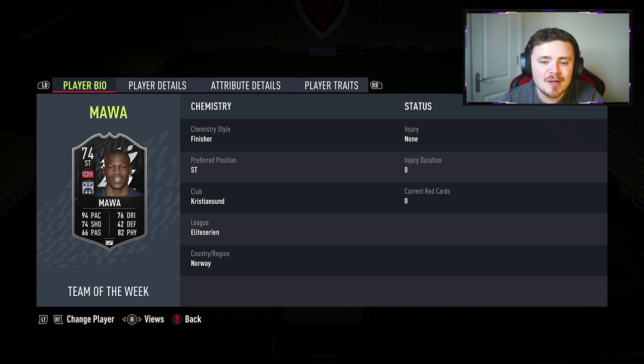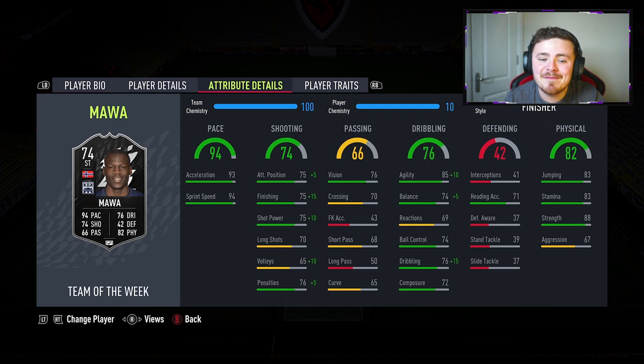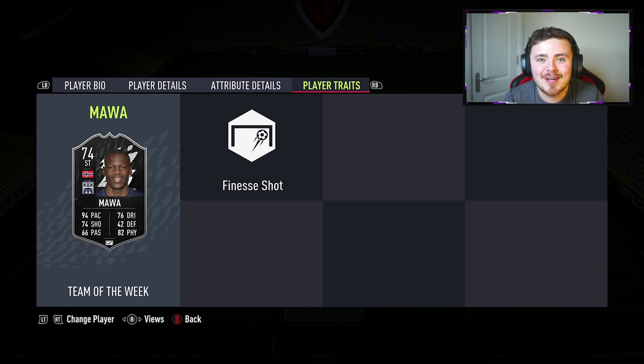16 to 25k. And look at these stats - he's absolutely rapid. He's got fantastic physicals to go alongside that. With the finisher chem we got 90 finishing, 85 shot power, 80 attack positioning. The dribbling stats go up to 95 agility. Balance is still a little bit low at 79, but that should be fine. Same with the reactions - I'm sure that won't affect the card too much. And we get that massive plus 15 on the dribbling boost and the player traits. Finesse shot - pretty much my favourite trait in FIFA 22.